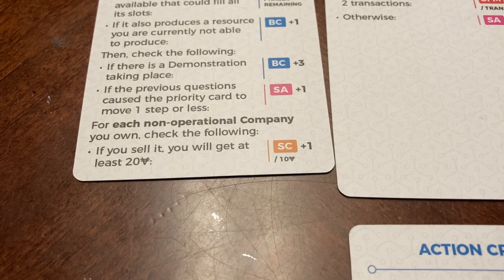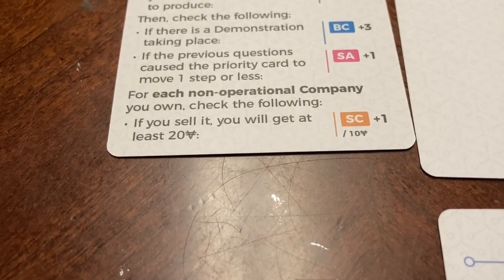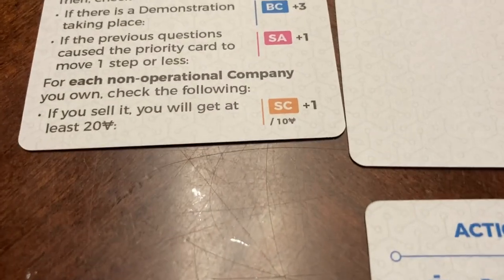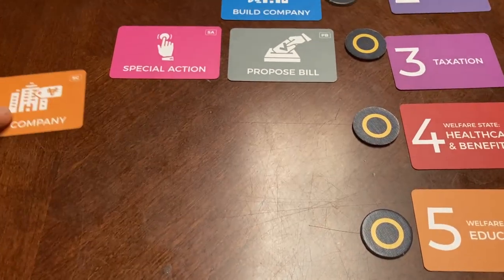Let's say you have a non-operational company that you will get 24 if you sell. Since it is one per 10, you would get to move sell company up one, two.